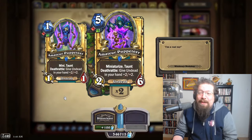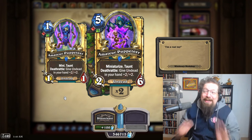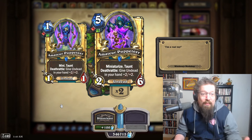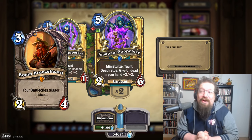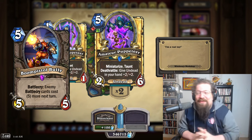Starting off we have Death Knight with the Amateur Puppeteer. If you don't know what Miniaturized is: you play this minion, you get a copy of it added to your hand and it becomes a one-mana 1/1 version of it. It's kind of like a Battlecry, but not really — it doesn't work with that Bearded dude Brann Bronzebeard, it's not stopped by Bully Pistol, it's free of all that stuff.